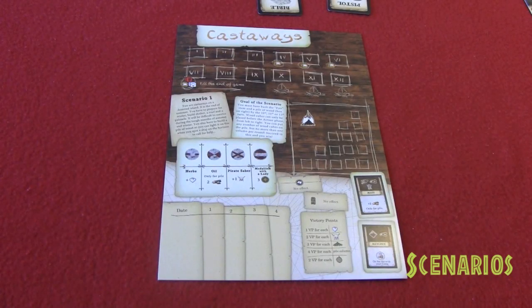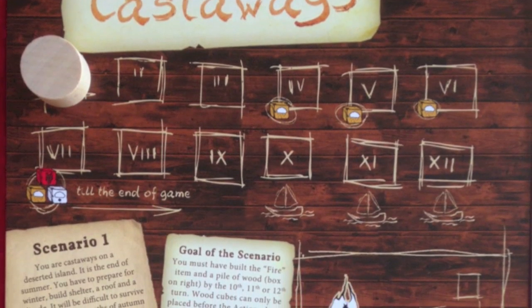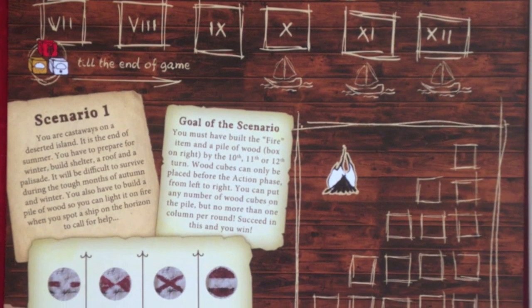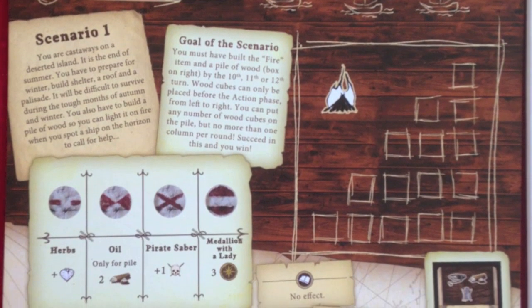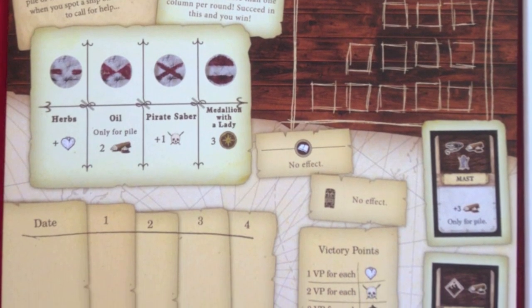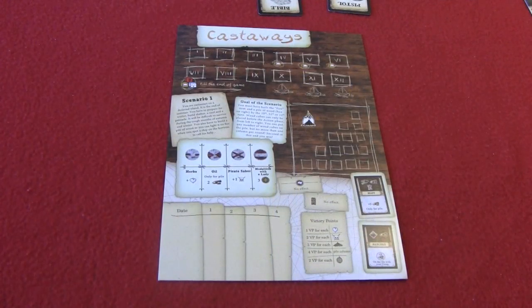Each game is played over the course of a scenario, which will indicate exactly how long the game lasts, what the win conditions are, and what the lose conditions are. We're going through the very first scenario — Scenario 1, Castaways — in which case we'll have 12 turns with increasing difficulty. The scenario card includes symbols for what they represent, how many rounds there are, shelter, special inventions that can be built strictly for this scenario.